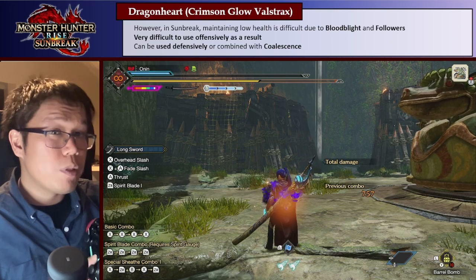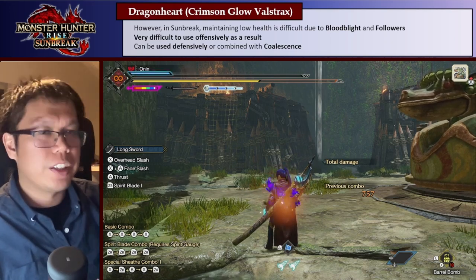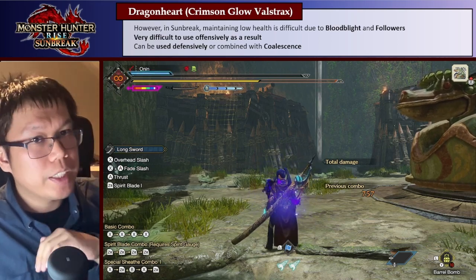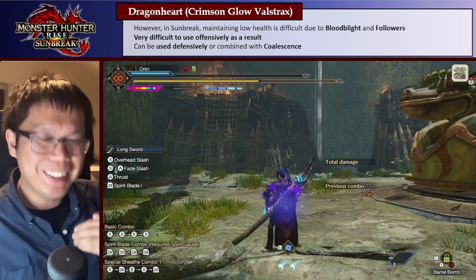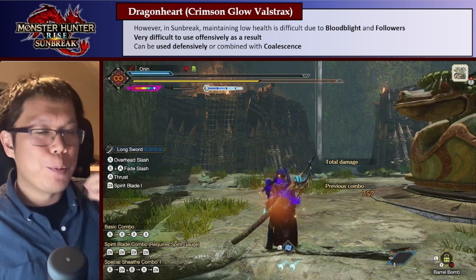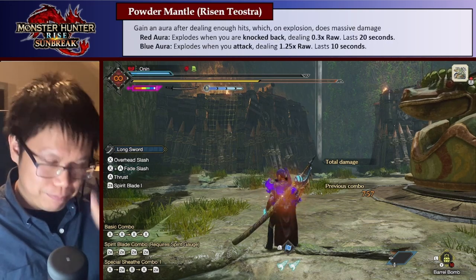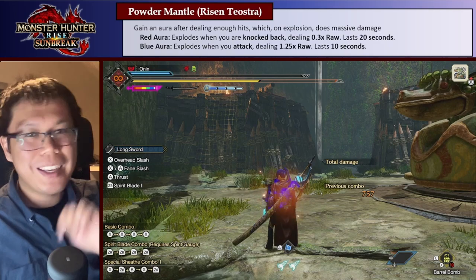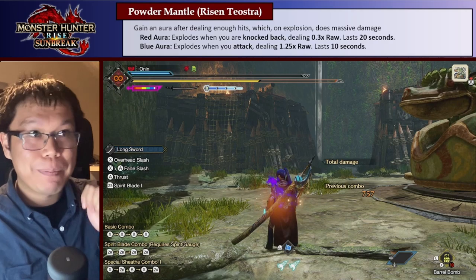By extension, Dragon Conversion also isn't that great either. Now, because Curious Crafting continually expands the pool of available skills, we have a few older skills becoming more and more accessible. I want to go through the highlights — starting with what I think is the best skill you can get by Curious Crafting: Powder Mantle.